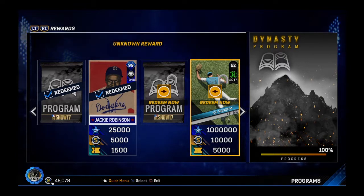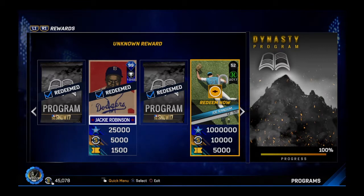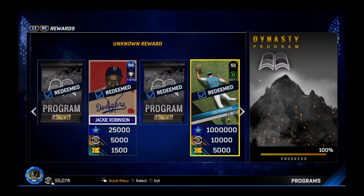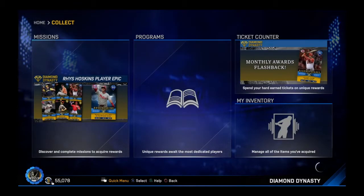And now we get to this, guys. Look at this — I am so thrilled. I've got so much energy and vibrance and tears of joy. I've wanted to get this Joe Random and complete this program. Look at it — you get a million XP, 10,000 stubs and 5,000 tickets. And more importantly, what happens is for completing this program, you get to do the Joe Random epic player epic mission.